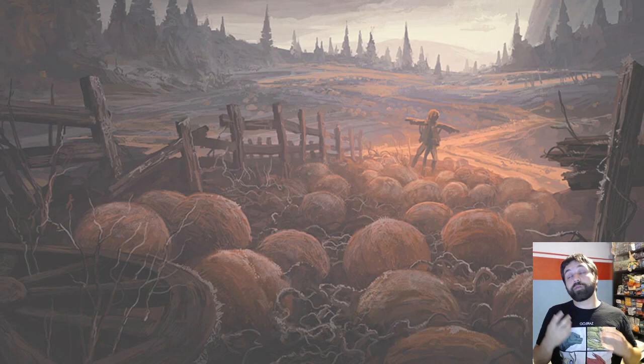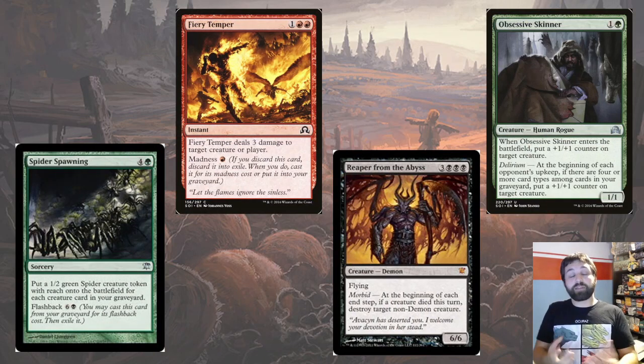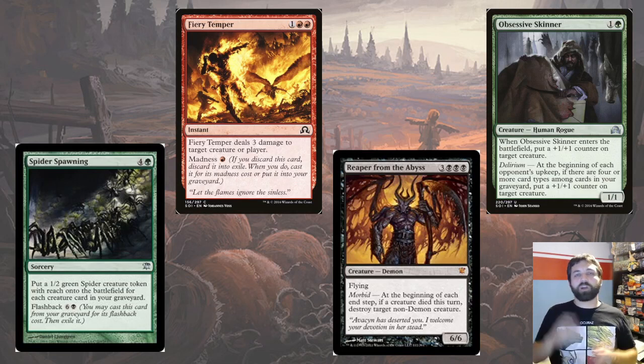Another big theme with Innistrad — not too surprising given the gothic horror setting — is caring about the graveyard: caring about things dying, caring about things being in your graveyard. We've got a number of ways this is done. First of all, there's flashback — I'll come back to that in a moment since we already know it's confirmed for the set. There's also madness.